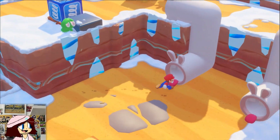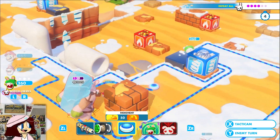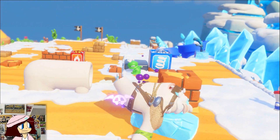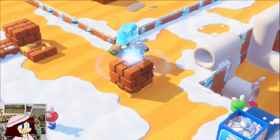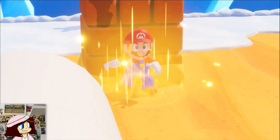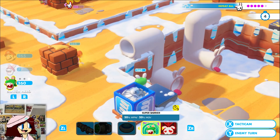Mario dash and move here. Mario, take him out. He's got Hero Sight and a fire. Alright, next turn.